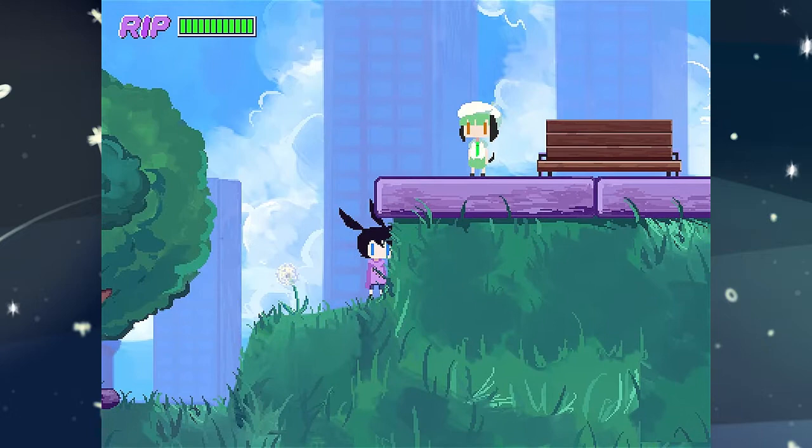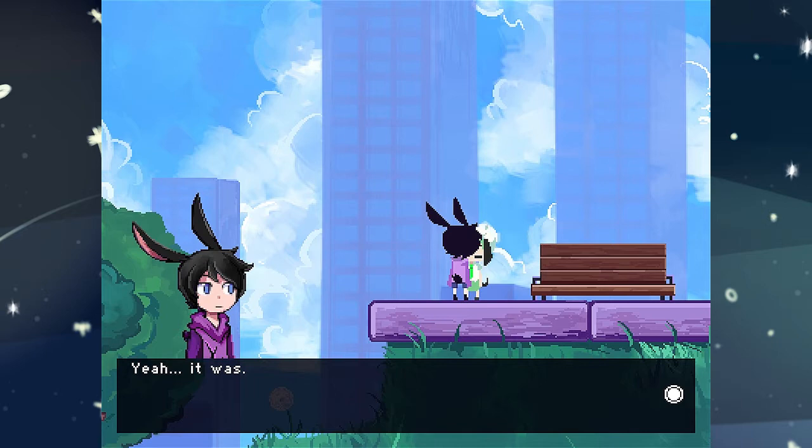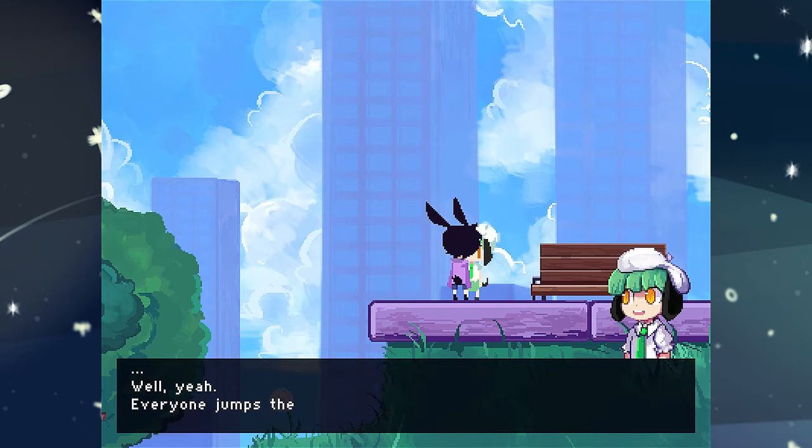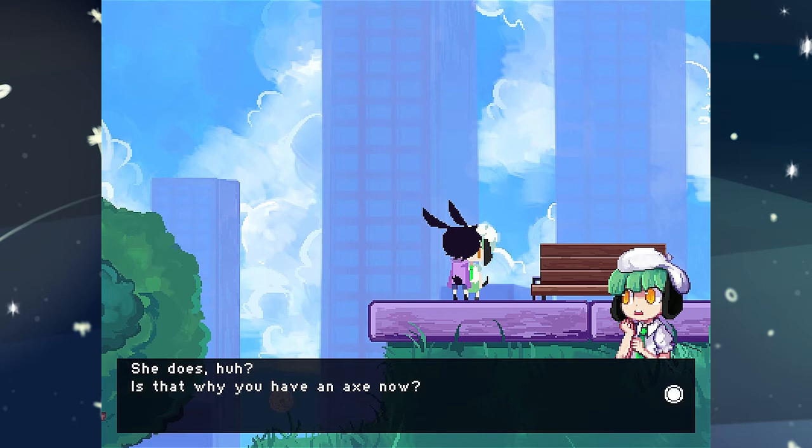Is your brother alright? I can't find him. How'd you get into the park? To the park gate, of course. But the park gate was locked? It was — did you jump the fence? Yeah, everyone jumps the fence, right? Anyways, Risa wants us to fight back against the bugs, or parasites — that's what we're calling them now apparently. She does, huh? Is that why you have an axe now? Yeah.